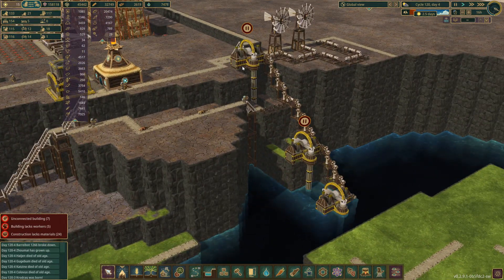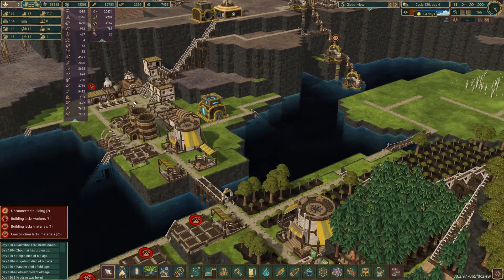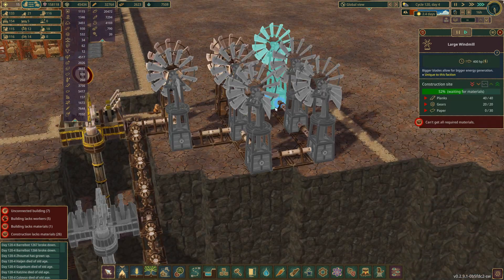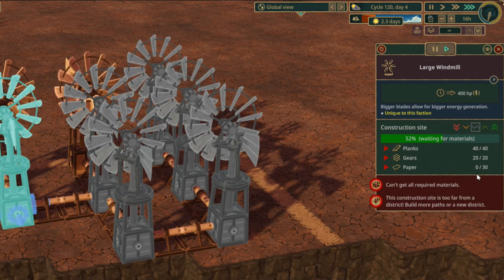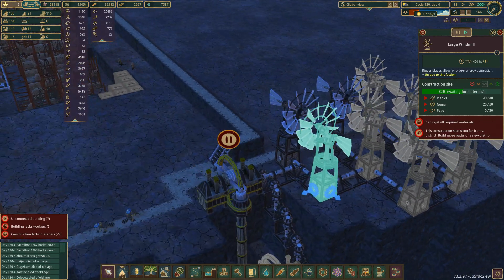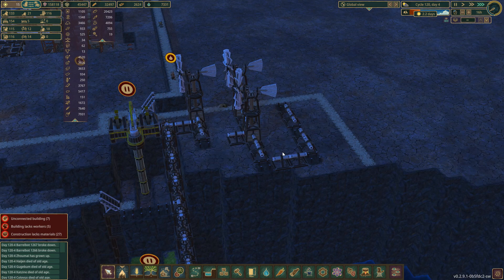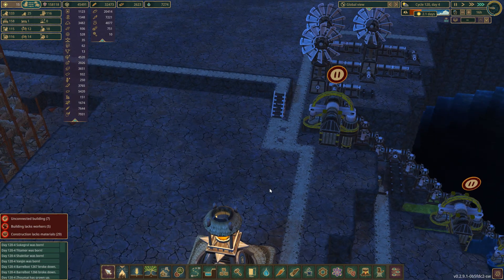We've got three of the pumps in, just waiting for the fourth pump. I've started shipping paper over so we can get the windmills built. We're just waiting on paper for that. Oh, they've almost finished this one - they can't build from the corner. That's going to be a problem for this one as well. So I need to take that one out and take that one out - wait until those two get built and then put those back in. As soon as we get this pump going, we can pump the first bit of water up and see the first bit of ground turn green!